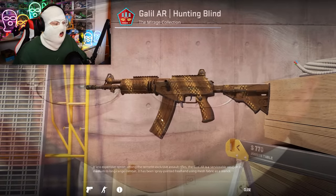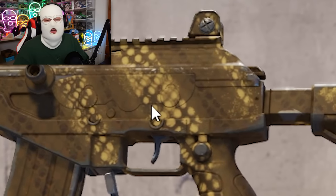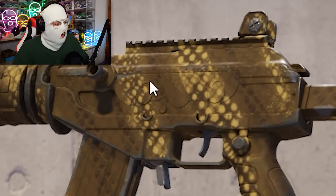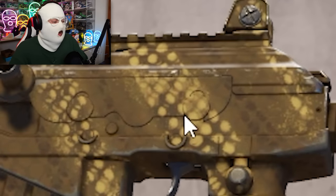A skin that is gonna stay on the list is the Galil Hunting Blind, which has, once again, the blurry chicken wire pattern, and of course the two different hues of poo. You can see here we have the heavy constipated poo, and here the light Tikka Masala Diarrhea.